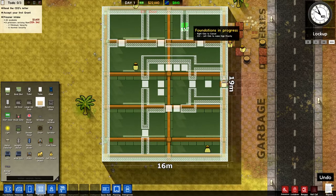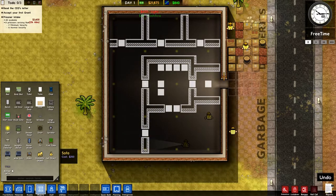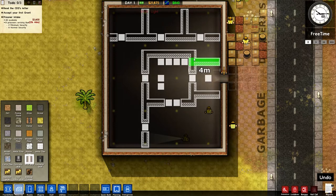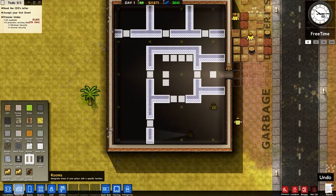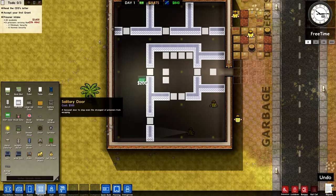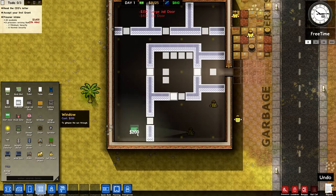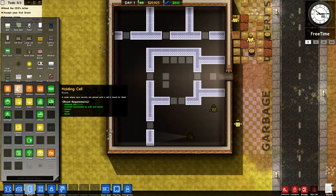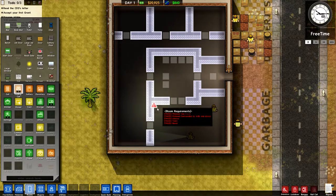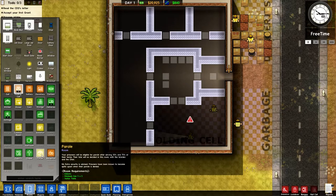Eventually I'm going to make part of this visitation or something and move the offices somewhere else. Now we're going to put brick walls in. I'm leaving gaps where I want doors to go — if you build walls there, they'll have to dismantle them to put doors in. Let's get some jail doors: a large jail door here, a normal jail door here. This is going to be the holding cell.